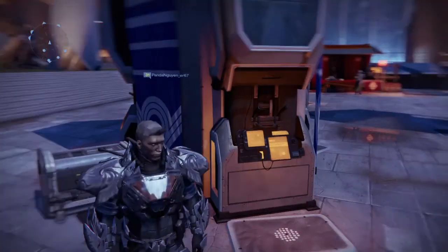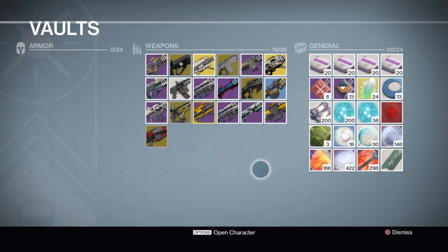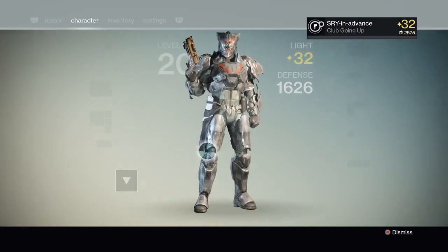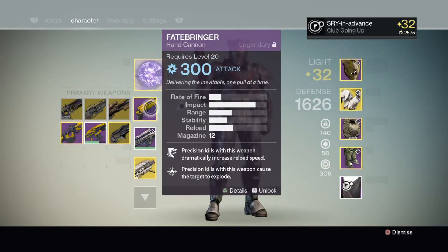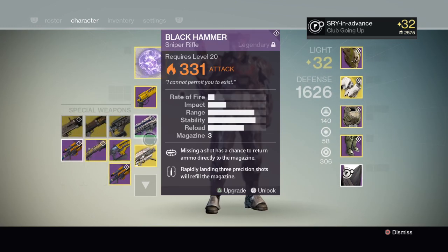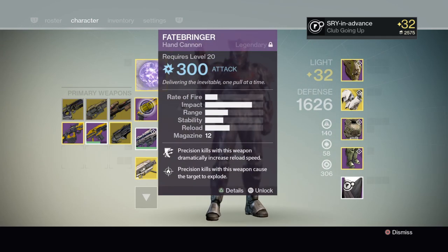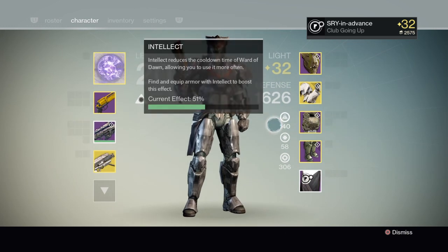The other guns I'd suggest saving and leveling up are Icebreaker and Corrective Measure. Corrective Measure is a very good void weapon — I still use it in all my void nightfalls. You don't really need other guns leveled up because they won't be as good. For exotic hand cannons, upgrade Hawkmoon or Last Word. For pulse rifles, Red Death. Upgrade anything that is good right now or that you suspect will be good and has arc damage. Fatebringer, Black Hammer, and Gjallarhorn is currently the best setup, though Hunger of Crota and Icebreaker might be slightly better in the next DLC.